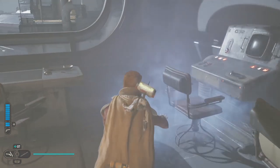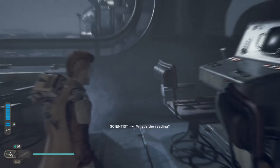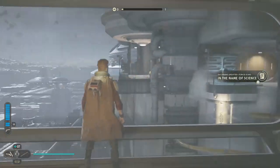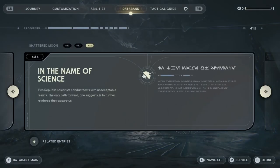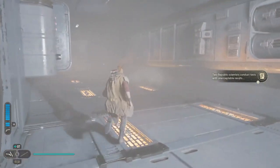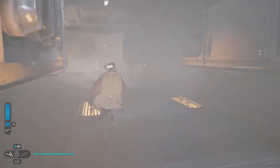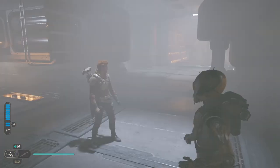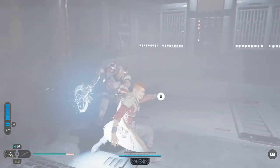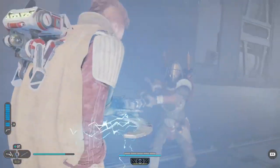A force echo: a scientist says they'll need to reinforce the chamber again. Two Republic scientists conducted tests with an unacceptable result — the only path forward is to further reinforce the apparatus. I'm sure it'll involve a Force trick of some description. We've got two options — I'll go this way.